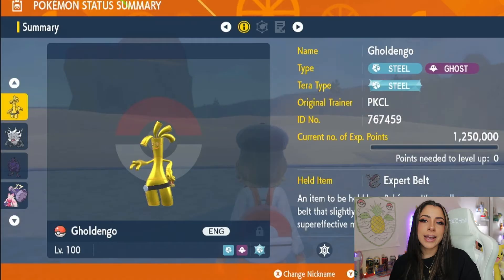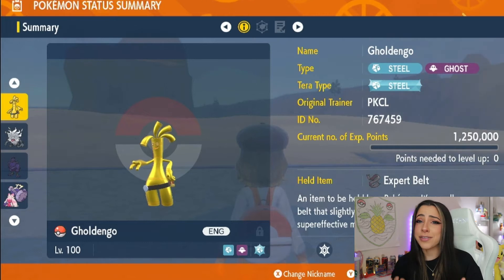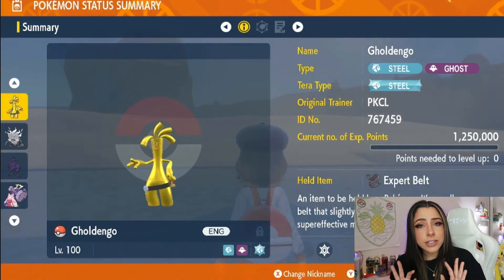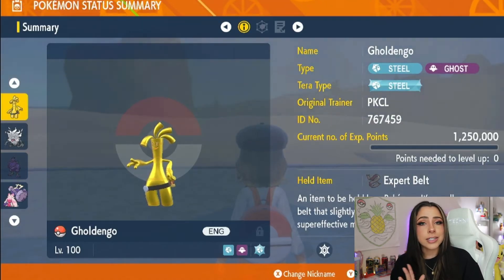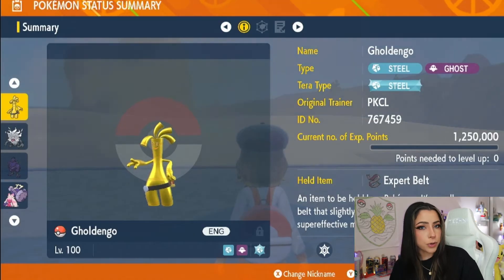So as usual, we went ahead and came up with one special attacker and one physical attacker, even though physical attackers are not ideal since it does have that pretty beefy Defense stat and a weaker Special Defense stat. But you can definitely still bring physical attackers — it's just gonna take a little bit more work and finessing. And of course, we also came up with two support Pokemon.